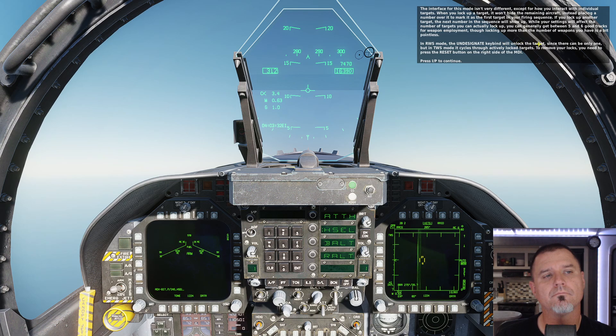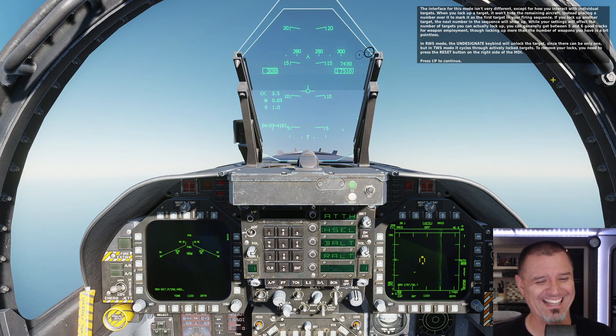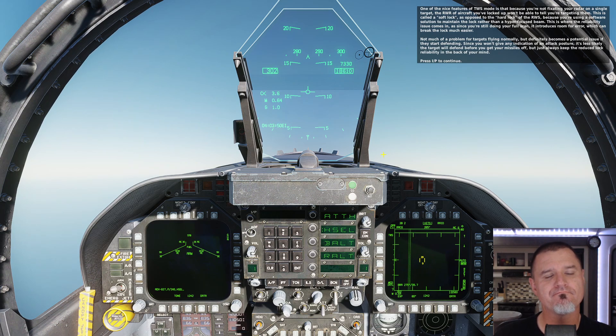In RWS mode, the undesignate keybind will unlock the target since there can be only one. But in TWS mode, it cycles through actively locked targets. To remove your locks, you need to press the reset button on the right side of the MDI. One of the nice features of TWS mode is that because you're not fixating your radar on a single target, the RWR of aircraft you've locked up won't be able to tell you're targeting them. This is called a soft lock, as opposed to the hard lock of RWS, because you're using a software solution to maintain the lock rather than a hyper-focused beam. This introduces room for error which can break the lock much easier, and becomes a potential issue if targets start defending.